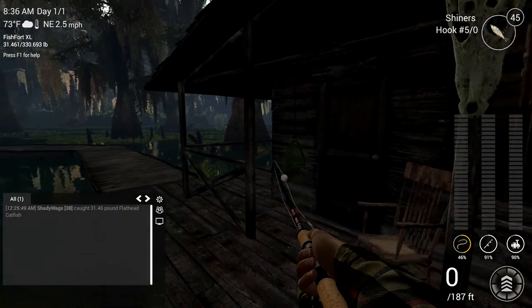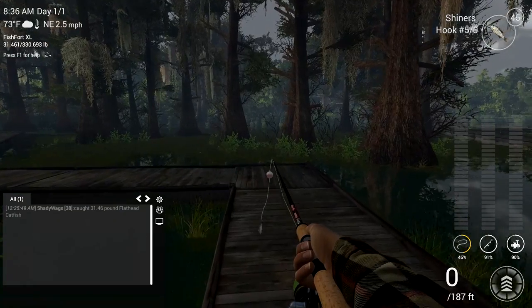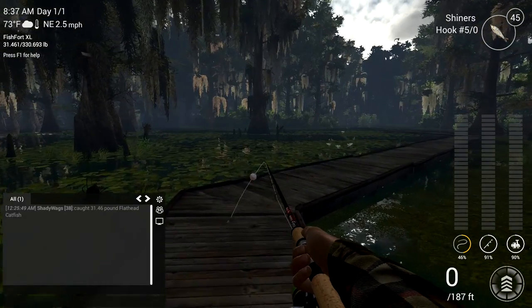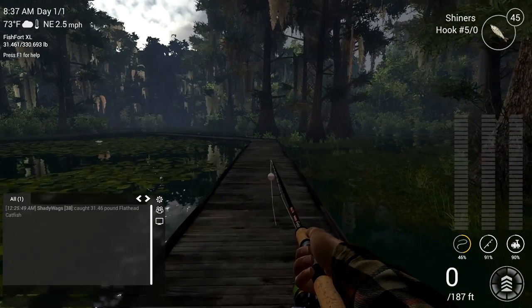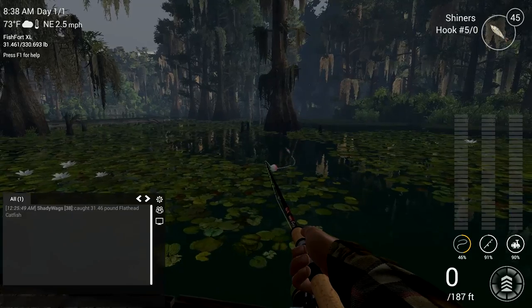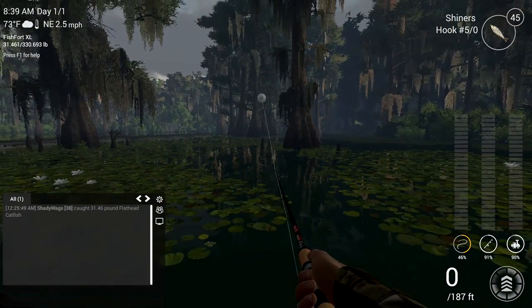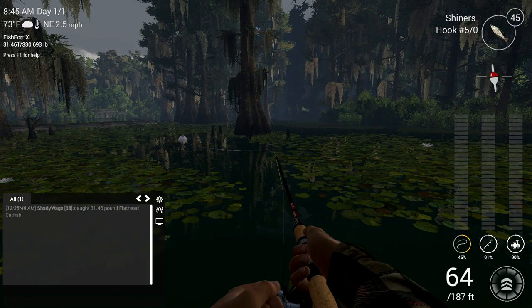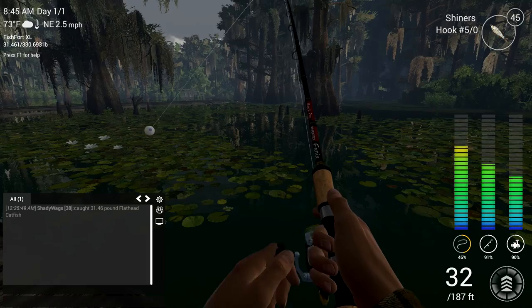Now for the bass money spot — we're going to go back to the Pelican Hut and take this path around. Right out there are two large branches sticking out of the water. Clip on a 5-0 hook and shiners, set your lead to 37 inches, and cast right out to those branches. It's not going to take very long and you're going to be hooking either a largemouth bass or a bowfin. This spot is money — you're not going to be bored here because you're going to be pulling in fish after fish.